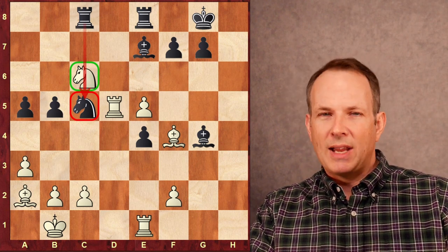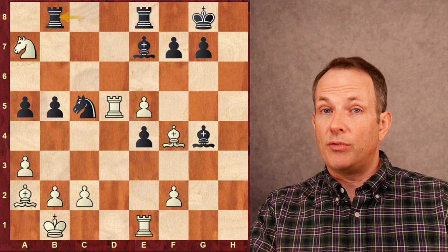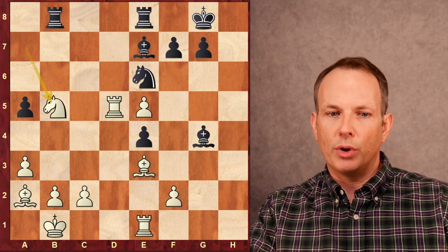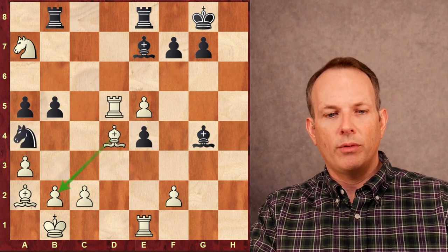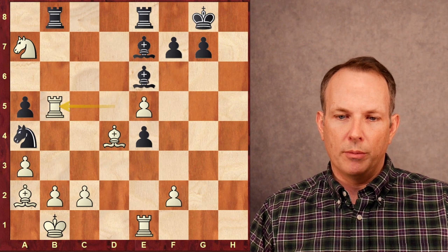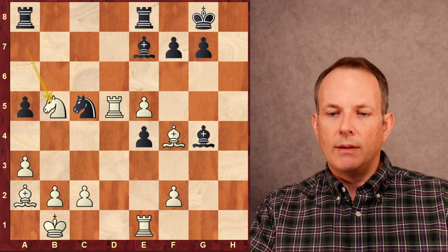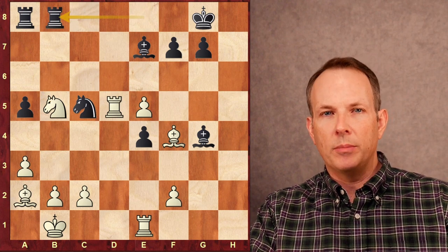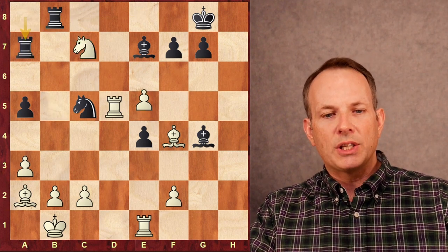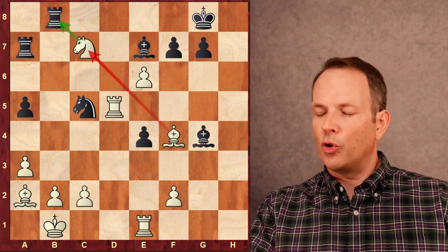Rook a to c8, attacking the knight at c6 and indirectly defending the knight at c5. But now white is able to create double attacks. Knight to a7, attacking the rook at c8 and the pawn at b5. If black plays rook to b8 to defend that pawn, then bishop e3 hits the knight at c5. If the knight moves to e6, knight takes b5, and the rook at d5 would defend. If he plays more aggressively with knight e4, then bishop to d4 defends b2. After, say, bishop to e6, rook takes b5 — he still gets the pawn and would still be winning. So after knight a7, black plays rook to a8. Knight takes b5 — one pawn, and that's all Firouzja will need.